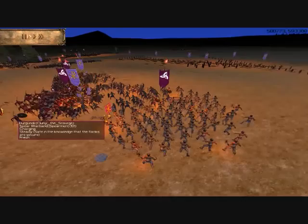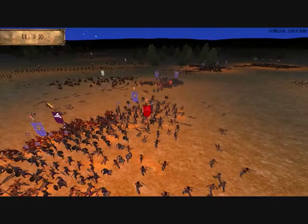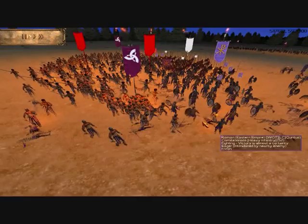I send my spear warbands forward and send my Berserkers and Golden Band around to the right. Once again those spear warbands have taken damage from archers already, and one unit breaks pretty quickly. But now I'm hitting those Cometenses from behind and doing some serious damage.